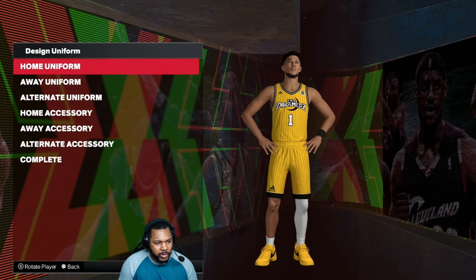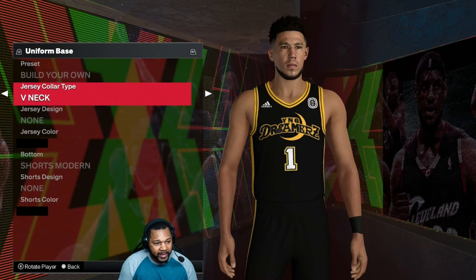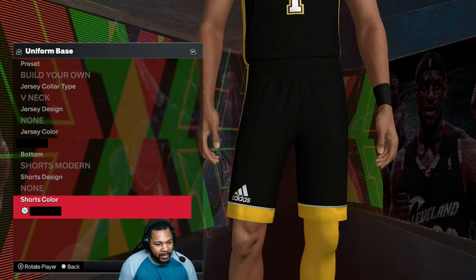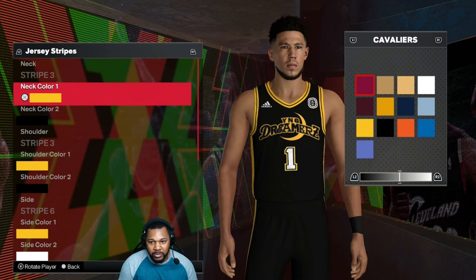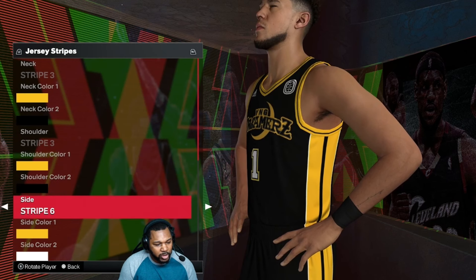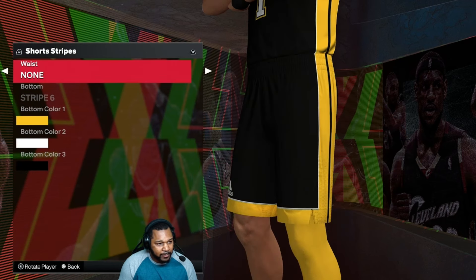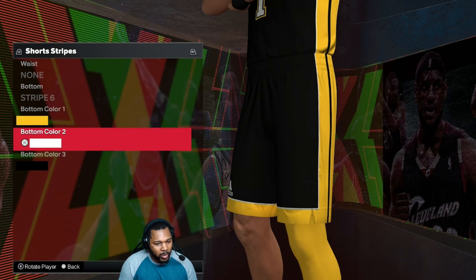So we're done with the home jersey. For the away, use that home template and you're going to flip that yellow over to black and then take the pattern off. So it's going to be black, black, black. Coming on over, stripe three again — Cavaliers yellow right here. Black, stripe three: Cavaliers yellow, black. Stripe six: Cavaliers yellow, white, black. None. Stripe six: Cavaliers yellow, white, and black.